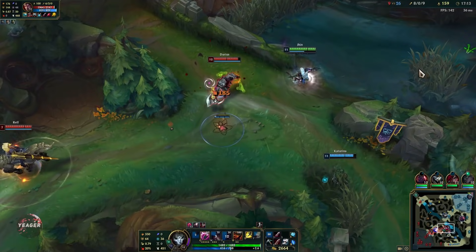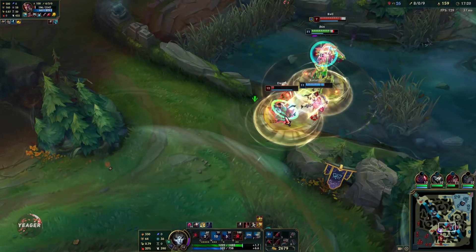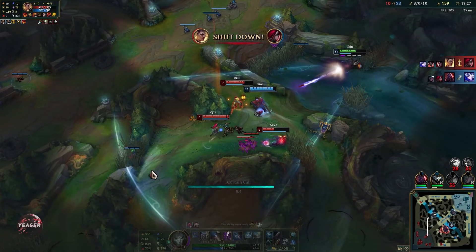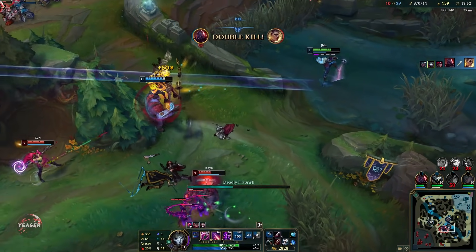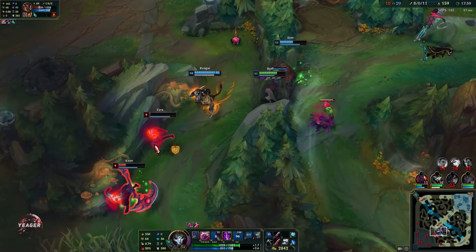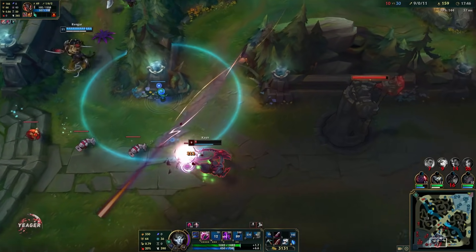Got caught out by that hook — I thought I was out of range, but bruisers also have that gap-closing item. If you look at how I use that ultimate, I make sure that I step back a bit so someone would not be able to cancel that ultimate. Just make sure you step back and then you can use it.